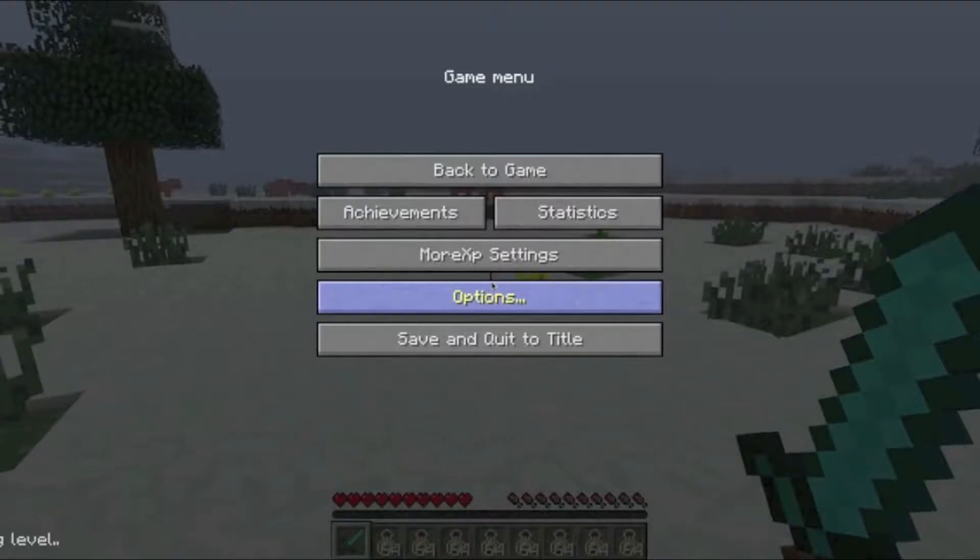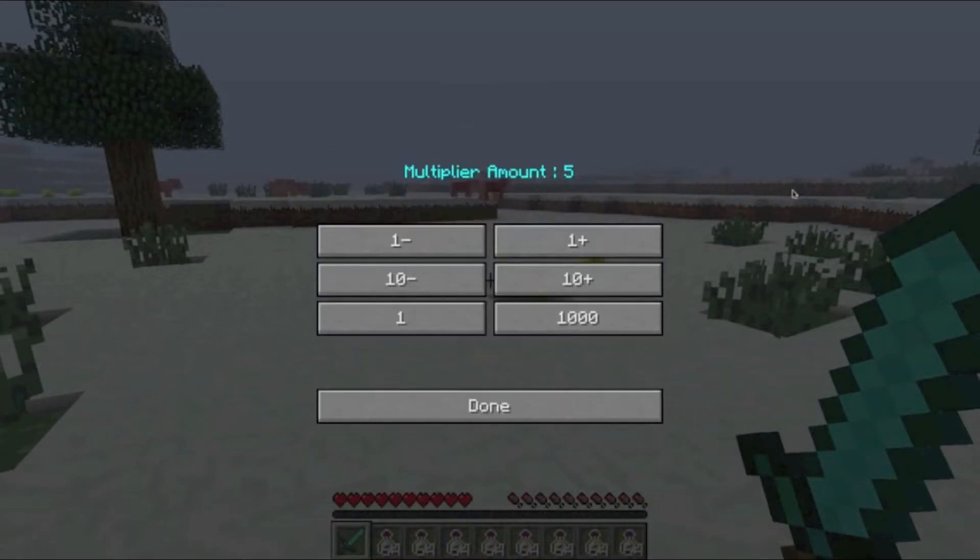If you go into your menu, if you pause the game, and go into More XP settings, it's very simple to set up. You just have to install the files into your Minecraft.jar, along with ModLoader, because ModLoader is necessary.